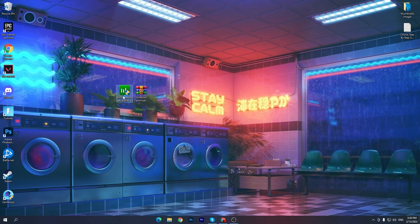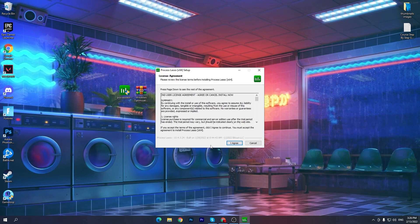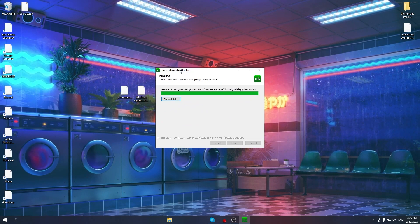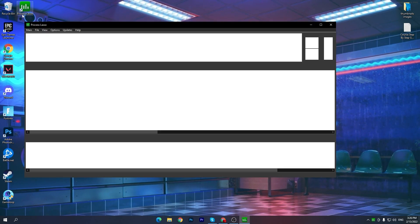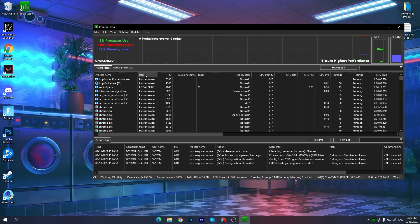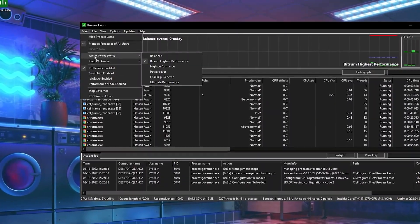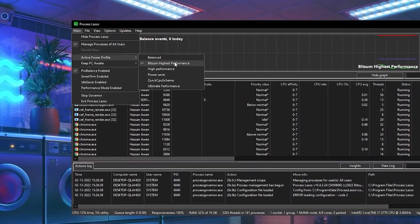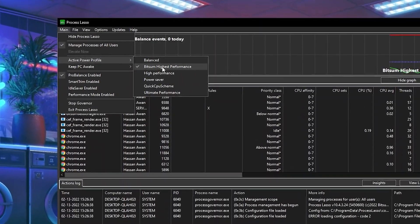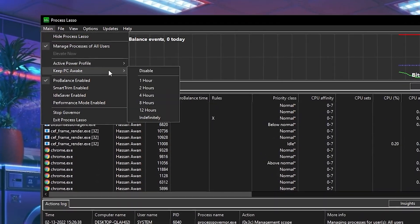Once you've downloaded both files, we're going to use Process Lasso first because this is the most important and advanced part of the guide for increasing performance. Simply install the software — it only takes a second. Once installed, you'll see the interface. Now follow exactly what I show you. Go to the main option and under the active power plan, make sure to set it to 'Bitsum High Performance.' If that's not available, go with High Performance or Ultimate Performance. After installing Process Lasso, select Bitsum High Performance.